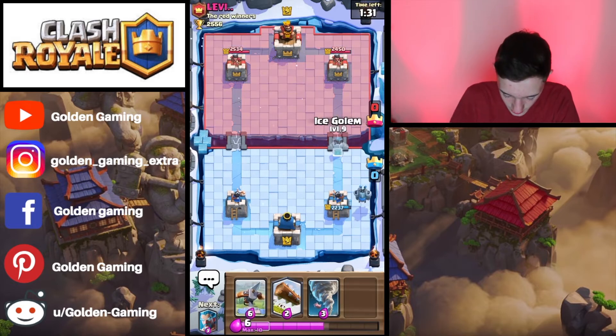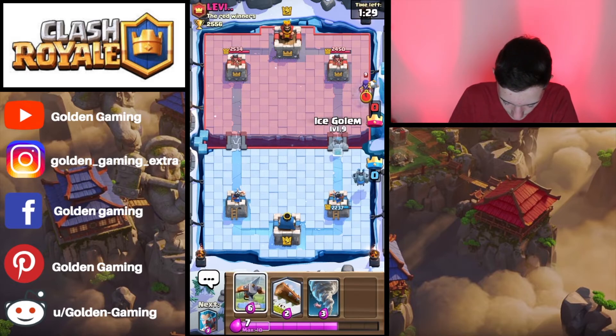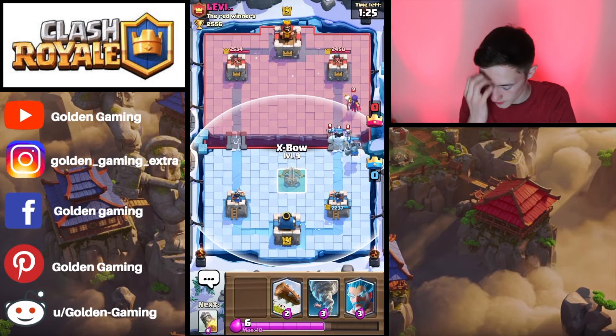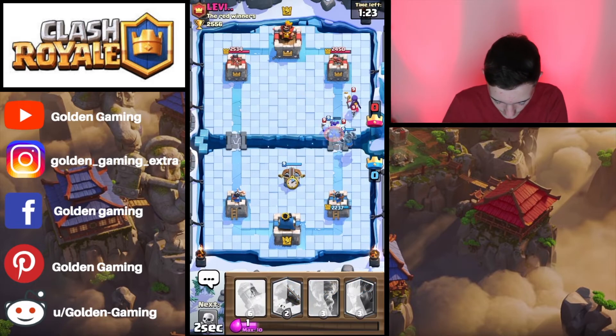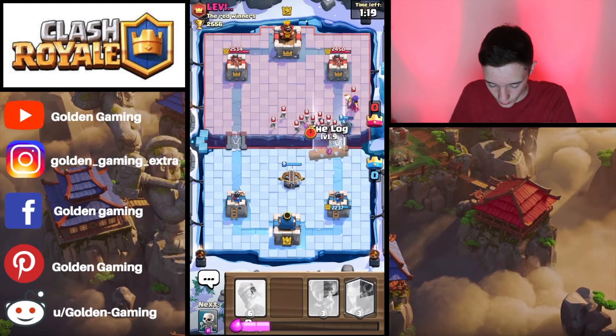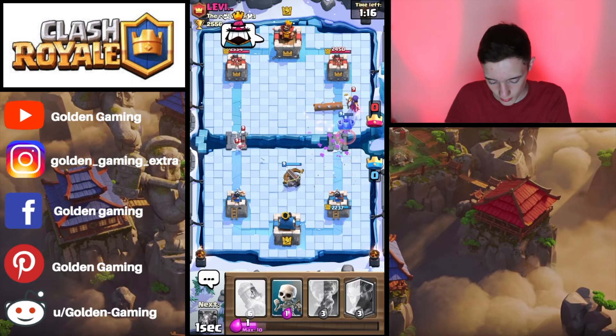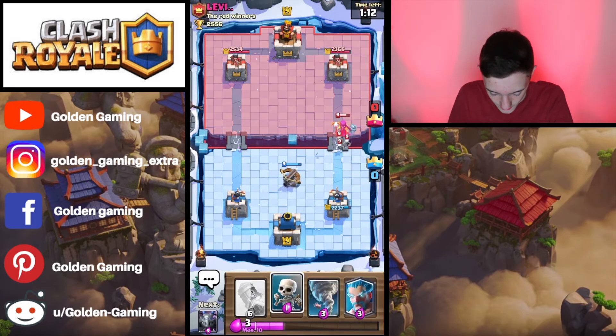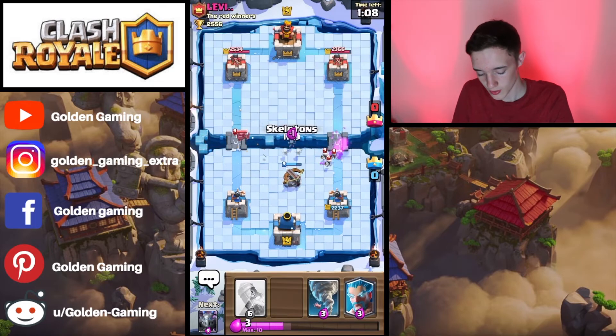We're going to set up with an 8-elixir push with the Ice Golem, and use a defensive X-Bow to try and clean up the remaining of the Witch. We're going to then log all of the Skarmy and the remaining Witch. We do miss the Witch, but the X-Bow is locked onto the Witch, which should tear her down. The Tower is going to clean up all of the Skeletons, and we're going to use our own Skeletons to pull.